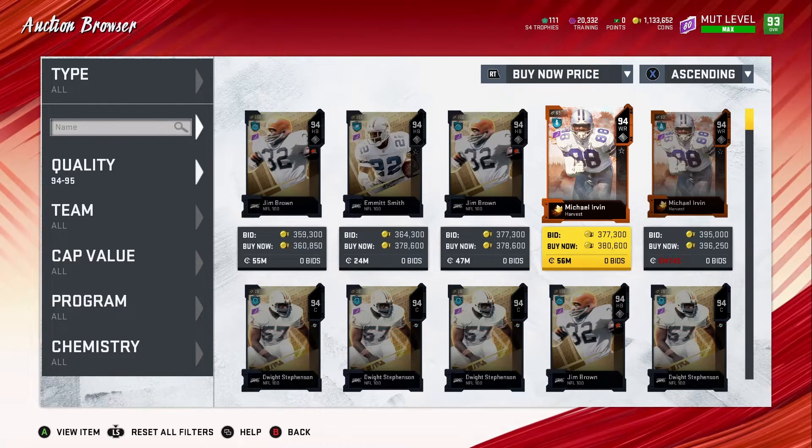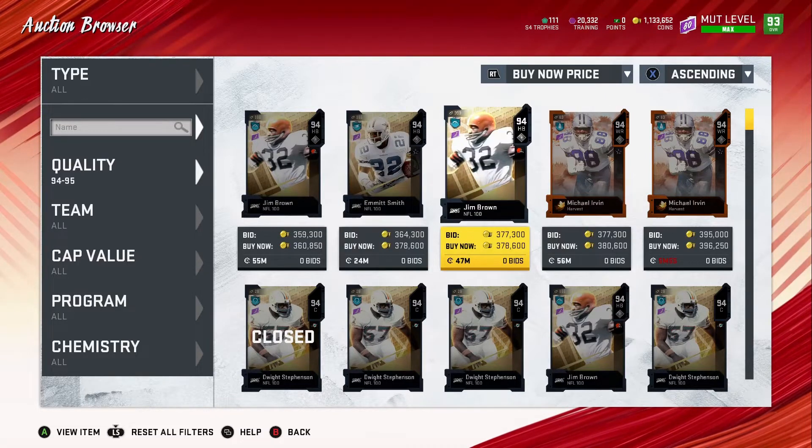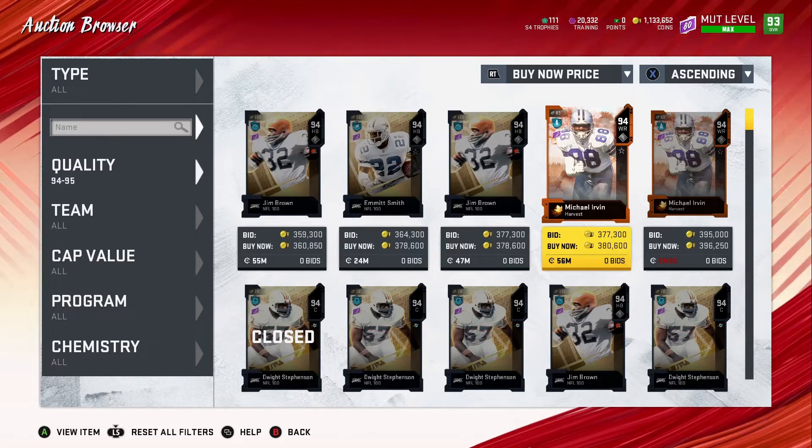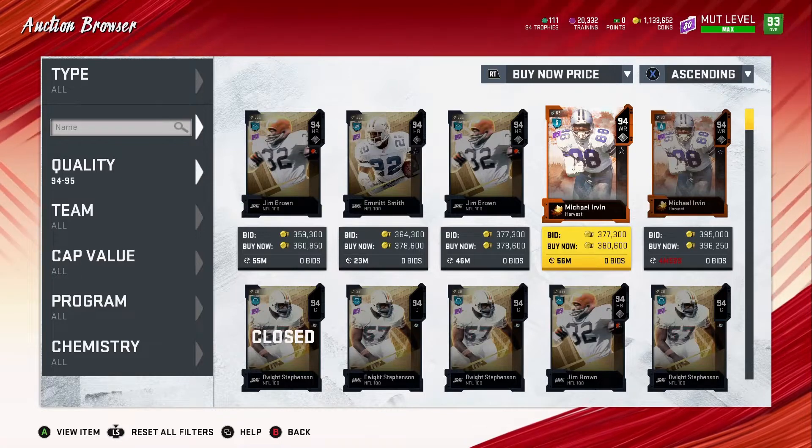I would pick the NFL 100 card for the theme team I'm using. My free one I'll use on the power pass for my theme team. If you have two players for your theme team — like if I have another player on my theme team — I would have probably used it on that. At this moment I don't.